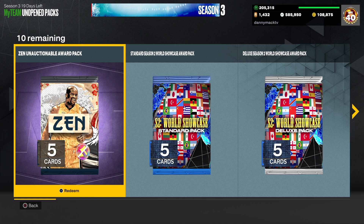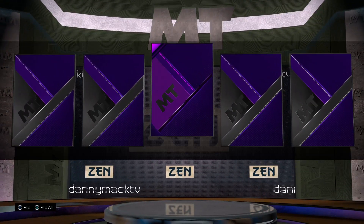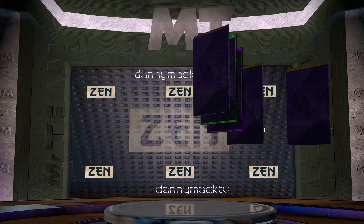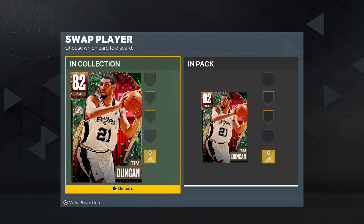Coming to you for another video — time to open up some packs we've gotten from playing. Let's go ahead and take a look at what we got. Nothing's shaking. Got a Bulls ornament ball — might be my first ball I remember getting in a pack. All right, cool. Running — actually no, it's not, because I already have that ball, so I guess I was wrong about that.